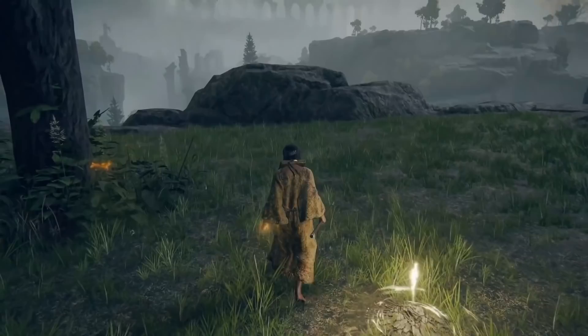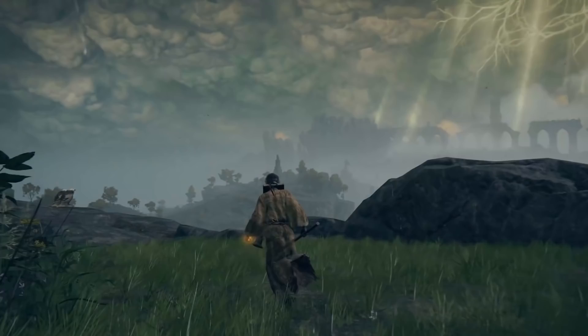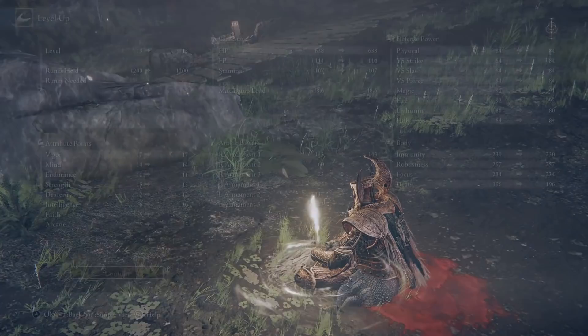The gameplay loops in Elden Ring should be quite familiar to players that have played games like Dark Souls, but Elden Ring is much more than simply Dark Souls 4. Some of the best gameplay systems of the Soulsborne franchise have returned, and some new systems have been introduced as well. For example, souls are now called runes. Just like other Souls games, you can use these to level up your character or purchase items from NPCs. Bonfires are now Sites of Lost Grace.